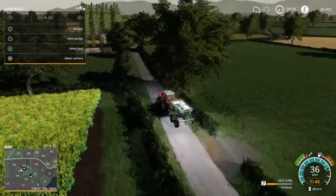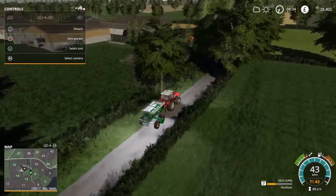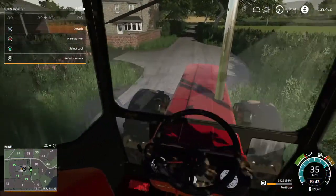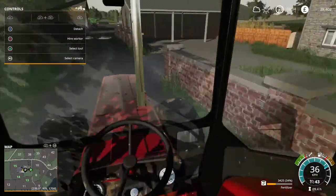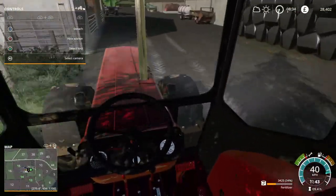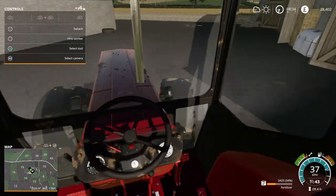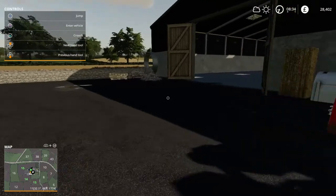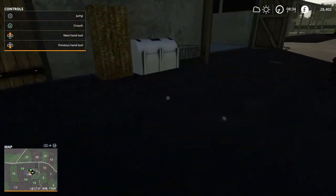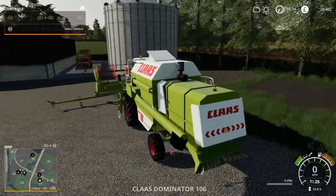We're going to get the harvester down and start harvesting the oats at the back of this farm as quick as we can — make money as fast as we can. We'll close up a few of these doors — we'll have loads of room for our new machinery, but we'll have no money to buy it if we don't get a move on.